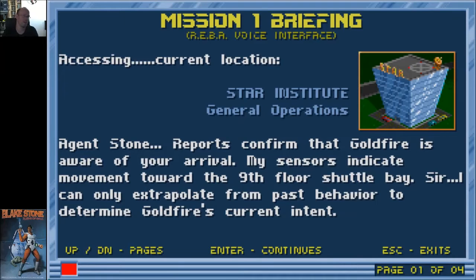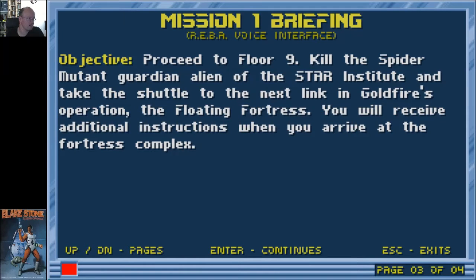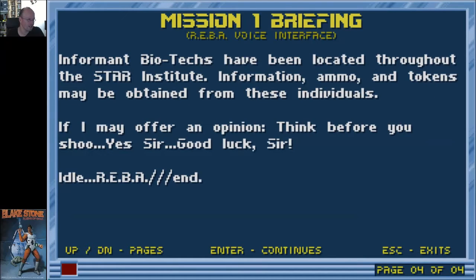Now we get some information. Access current location: the Star Institute, General Operations. Agent Stone — reports confirm that Goldfire is aware of your arrival. My sensors indicate he's moving towards the ninth floor shuttle bay. Reassessment: Dr. Goldfire plans to flee the Institute. So you have to capture Dr. Goldfire. Proceed to the ninth floor, kill the spider mutant guardian alien of the Star Institute, and take the shuttle to Goldfire's next operation — the Floating Fortress. We'll only be able to play the first level, just to see how the game is.